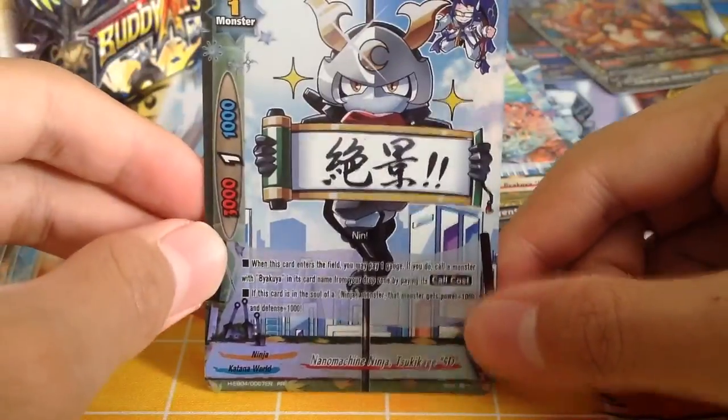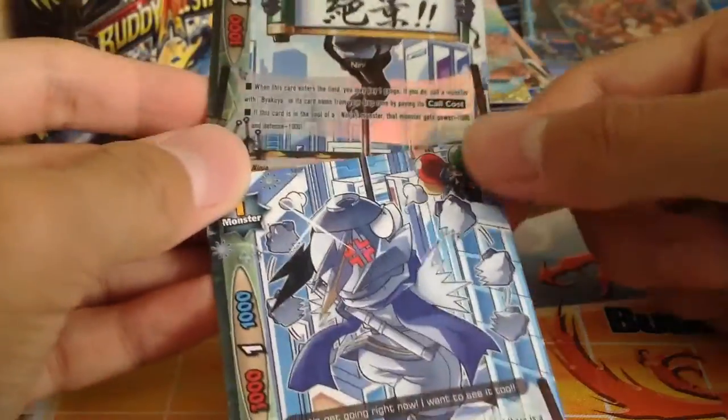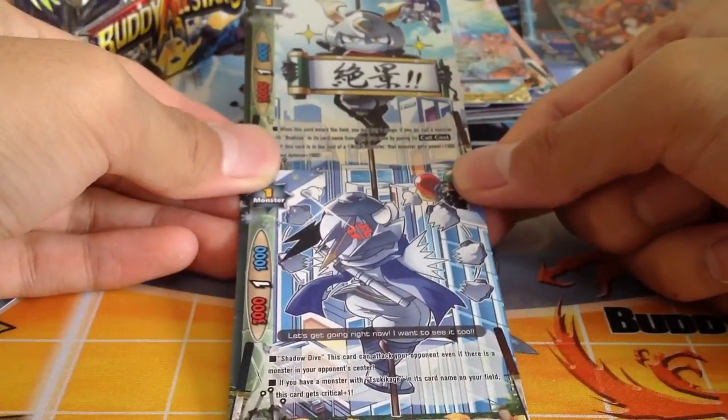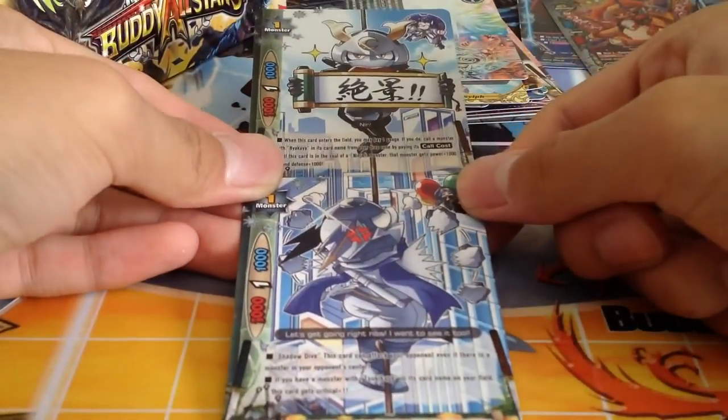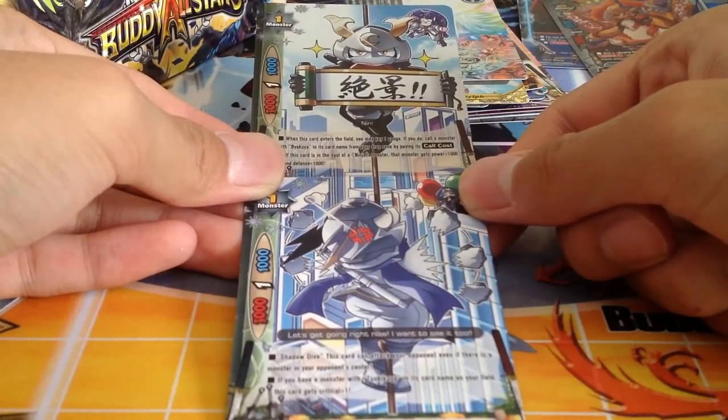We get Nanomachine Ninja Tsukikage SD. In case you didn't know these 2 cards — in the anime they are brothers, and they form legion with each other. This is how their art is supposed to look like.